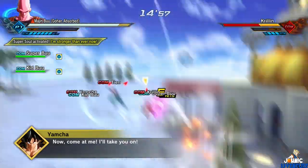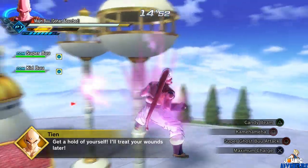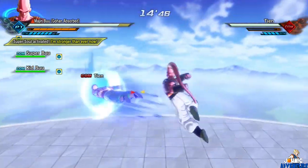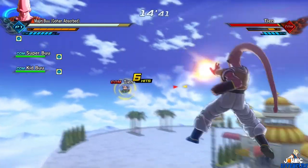This is another glitch found by Super Saiyan Blue Ezi. He plays Buhan. Let's say you go to a parallel quest and there's a cutscene. Let's do this parallel quest because it's so easy to get a cutscene. Defeat Tien, Yamcha, and Krillin, and then when the cutscene's about to happen for the gate to open,